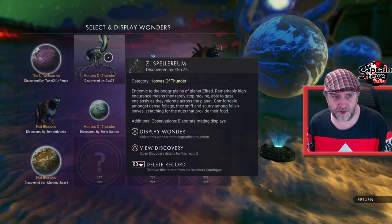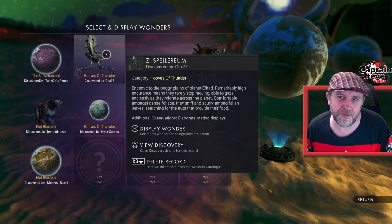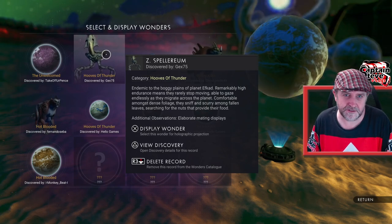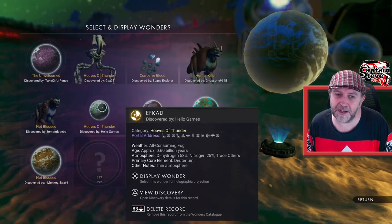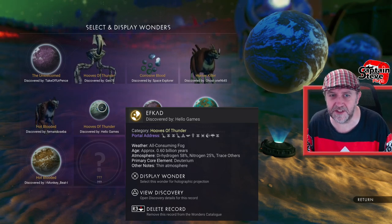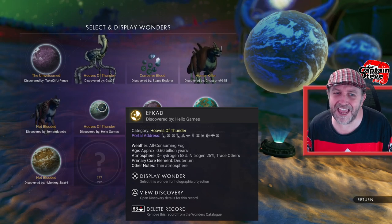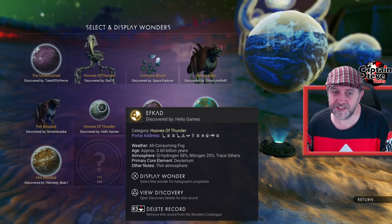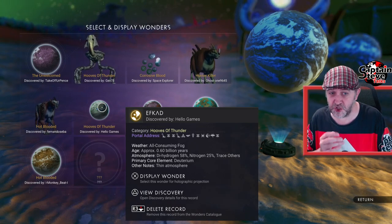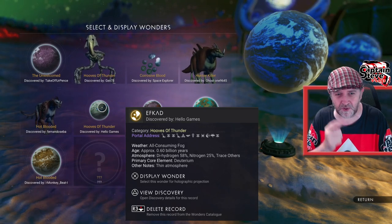The next one is for the Hooves of Thunder. This creature is more of a crab-beetle sort of thing without pincers. There's the planet for Hooves of Thunder inside Eisentam, inside the expedition. It's on planet F-CAD, which is in one of the rendezvous systems — you can see it was discovered by Hello Games, which is a big giveaway. I think it was maybe Rendezvous 2, but don't quote me on that.